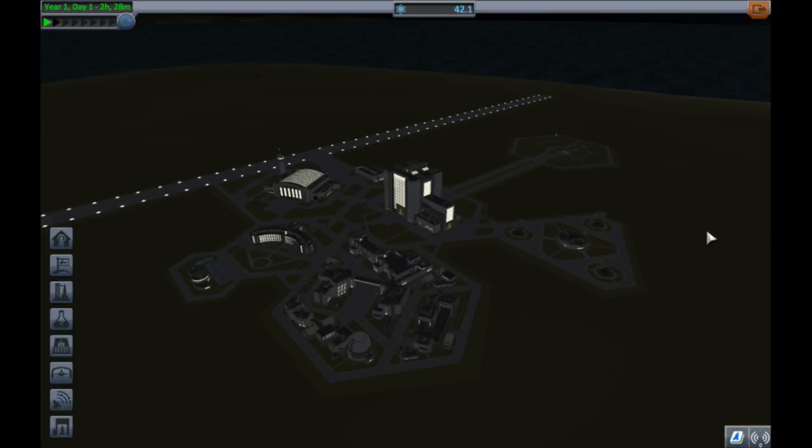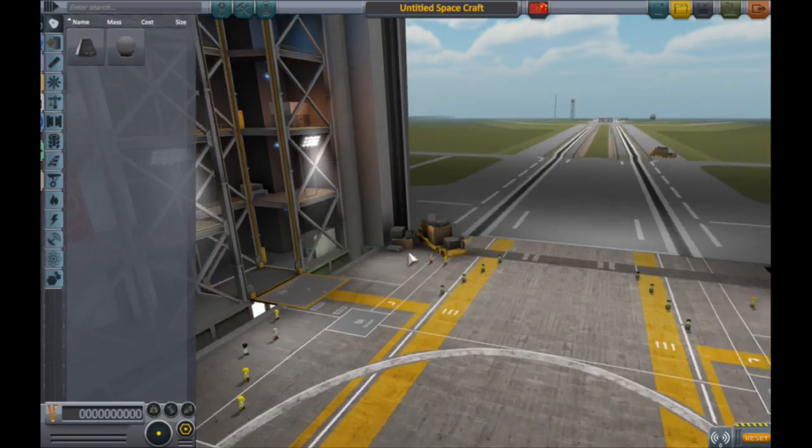Welcome back to part three of Jason's Kerbal Space Program tutorial for complete newbies. I have a new microphone set up so hopefully you can hear me better. I've turned the game music back on so we can get some cool music when we go into space. Let's recap: in the first tutorial we learned how to build a simple rocket, got some science, researched new technologies, and built a rocket that went into space beyond Kerbin's atmosphere. Last tutorial was Alan Shepard's flight; this is going to be John Glenn's flight, where we actually establish an orbit and go around the planet a few times. That's our goal. Let's go to the Vehicle Assembly Building.